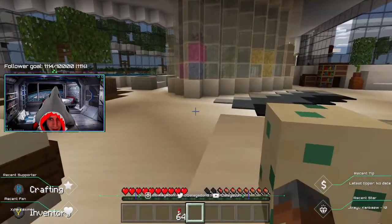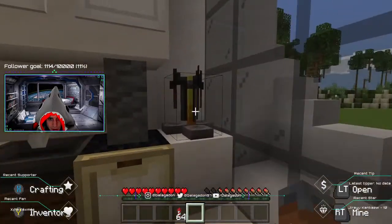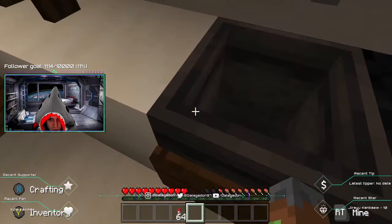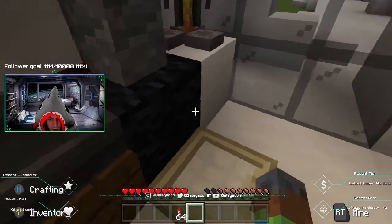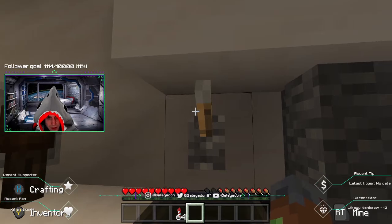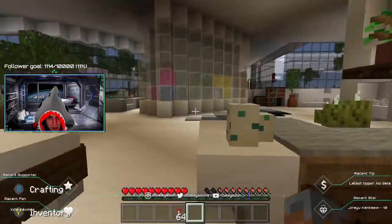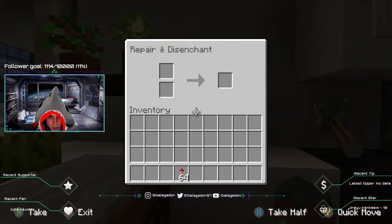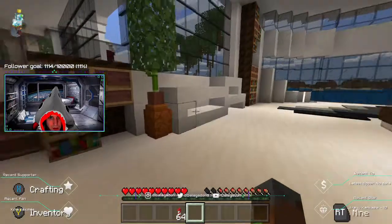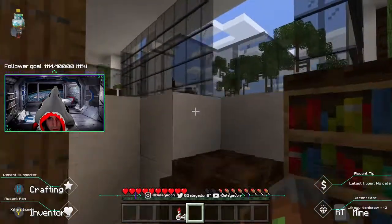Looks like cake. I guess this might be a stove. Oh, there's a brewing stand. What is this — like a cauldron? Oven. Sorry about that — just shut it off. Here's the grindstone. It says repair and disenchant — two more bookshelves.